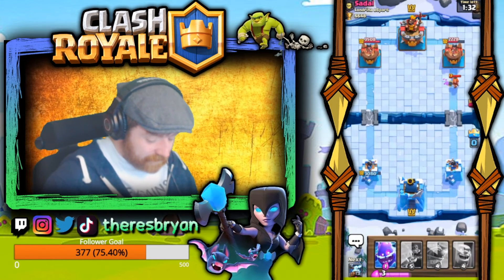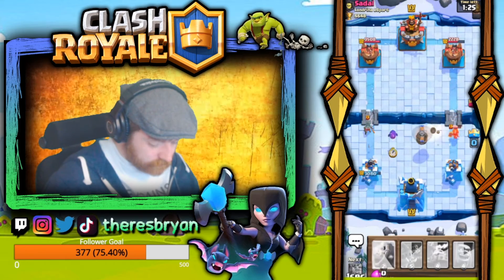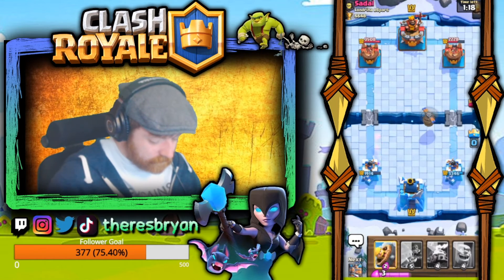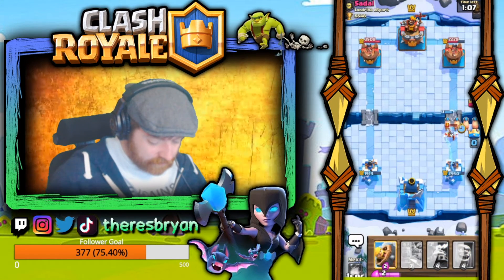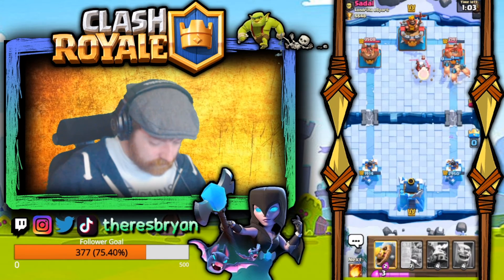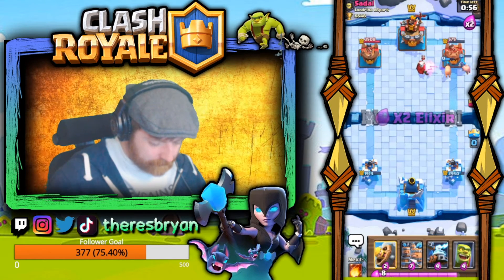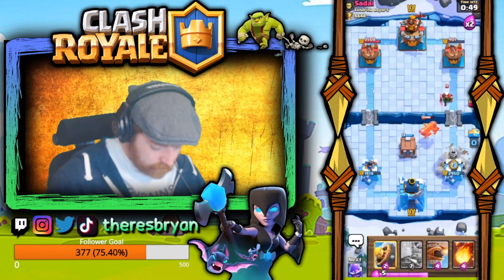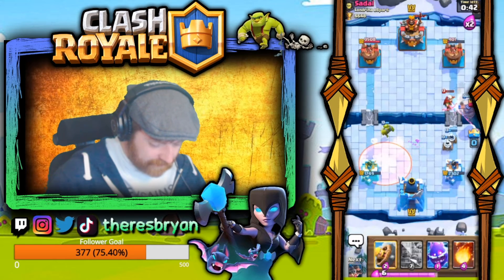He comes in with a Mega Knight and Valkyrie, so getting the Flying Machine down. That Bandit was huge — I probably should have brought it within range of that push so it didn't get the dash off. Valkyrie comes in again and all those Royal Hogs are going to take a huge amount of damage. Valkyrie out of cycle. Getting the Goblin Cage down. He poisons that side — I don't agree with that play. Could have handled that better.